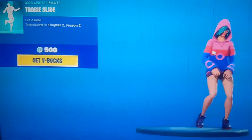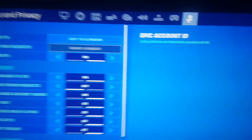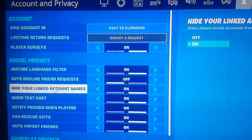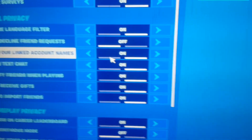So what you want to do is head over to the settings and go to the little person icon in the corner there. Once you've done this, you want to go to 'Hide Your Legacy Card Name' — as you can see — and it must be on. It should be on, otherwise you can't get it for free.